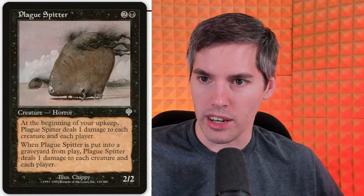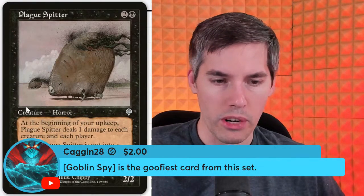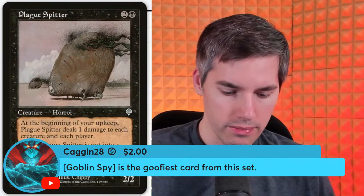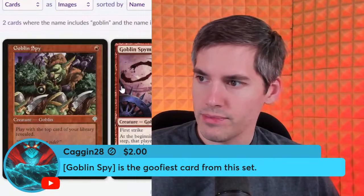I'm honestly not familiar with the black death deck, although this was the era they were trying to get around the mono-black, mono-red, mono-blue decks — trying to push multi-color. But obviously there were still too many good cards in mono-color. Next up, a super chat from Kagan — thank you very much. Goblin Spy: goofiest card from this set.